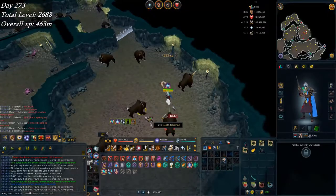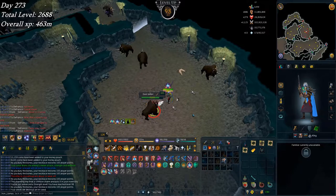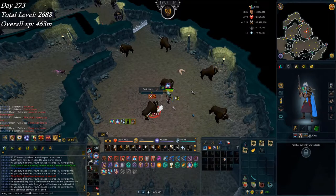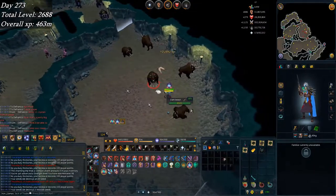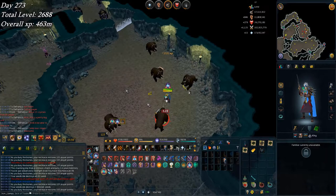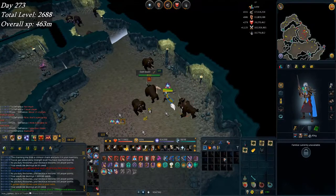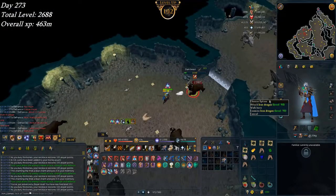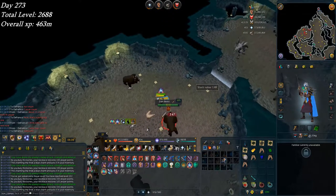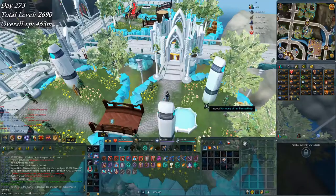Here's level 98 Strength - 1.2 mil xp left to go in that skill. Pretty easy to knock out next week at the same Slayer pace. I'm using my dragon rider lance because I want the Strength xp, not ranged xp, and it's actually a little bit faster if you're paying attention. Same task also got 102 Slayer - inching towards that goal for the Magister, though I still don't think it's required.